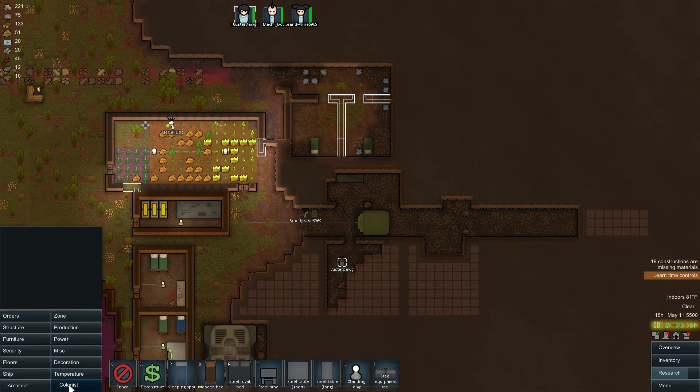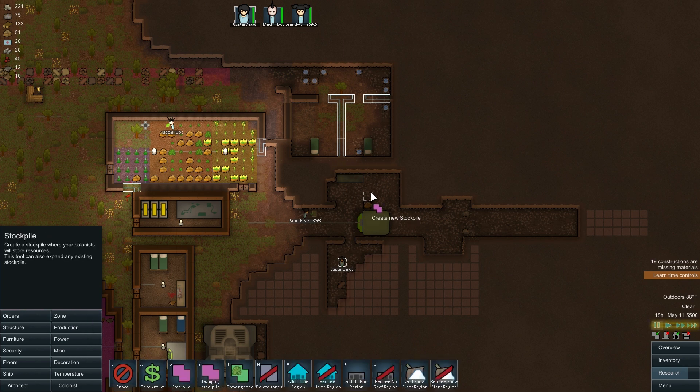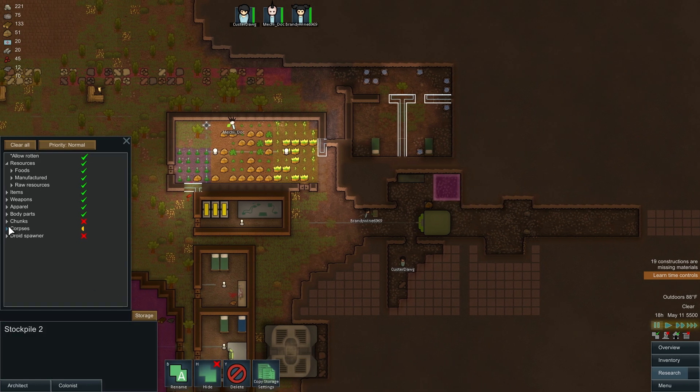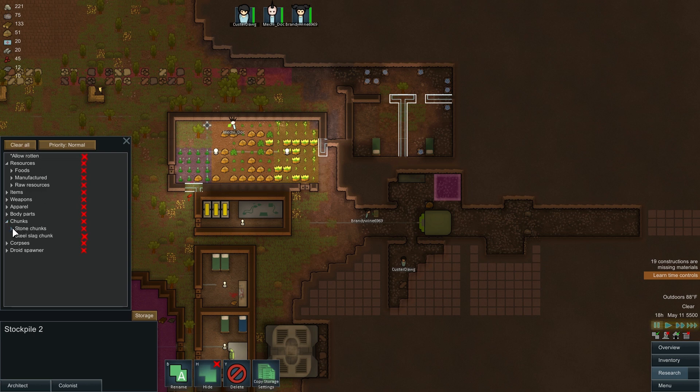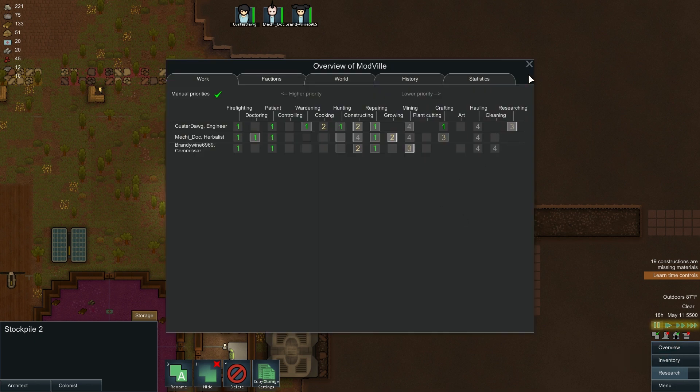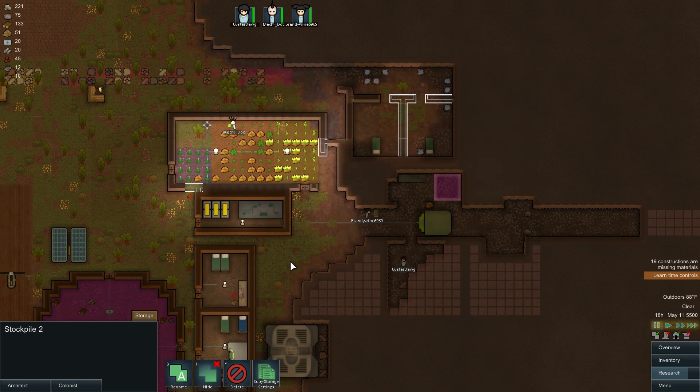Okay, what I'm thinking is we're going to set up a stockpile zone here for sandstone chunks, and we're going to make this stockpile priority critical. That way we'll need a hauler and they'll bring stuff over there. We don't want the grower to haul - Custer could haul. Let's have Custer haul - enough researching for now. We'll have him craft and then haul.